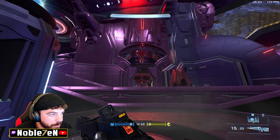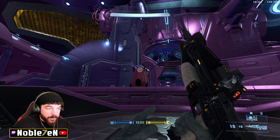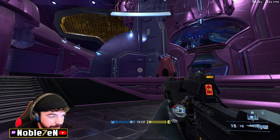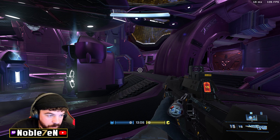Right now we're in bottom mid in front of red base. Before bottom mid, this right here is red court, and this box is red jump — you clamber up into red two. Same thing on the other side: blue court and blue jump. That's pretty much everything you need to know.